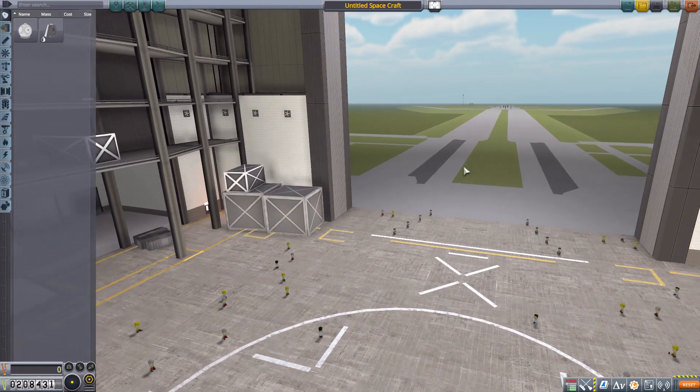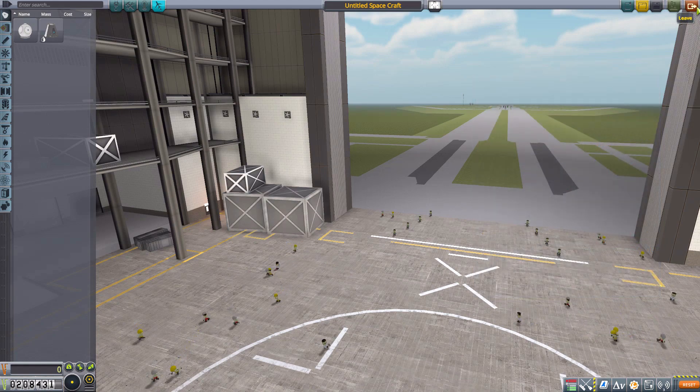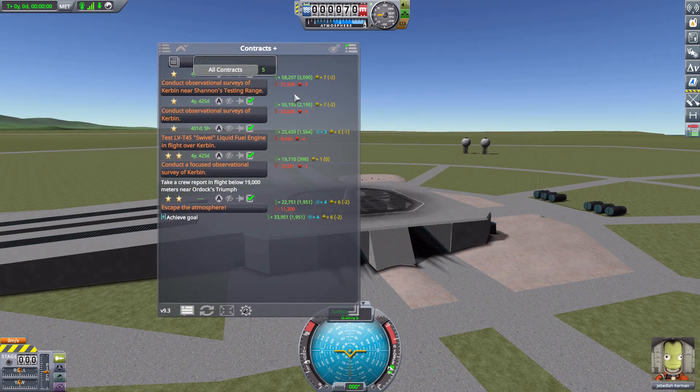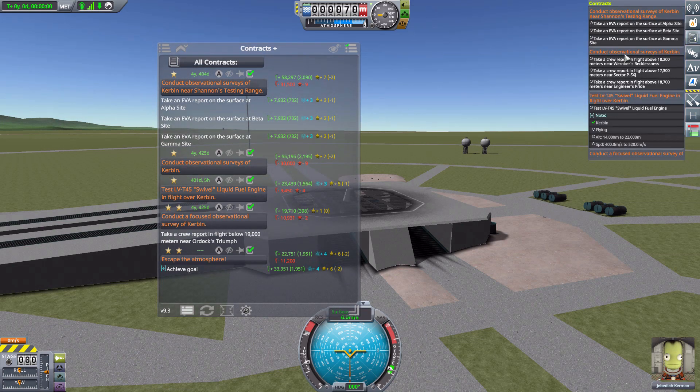I should also mention that if you're in the VAB or Space Plane Hangar, you still have the option of showing this UI in there, which is handy. You also have the option while in flight — and here is where the mission list really comes into play, so you can keep track of everything in your mission without all the clutter of the full contracts list.